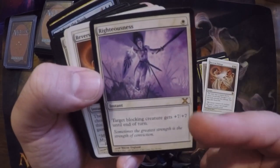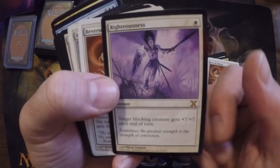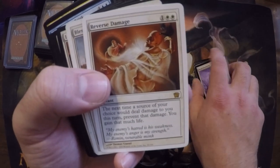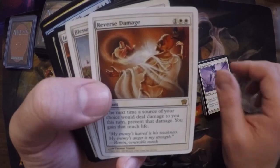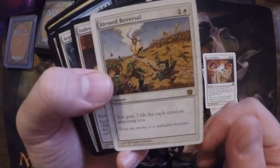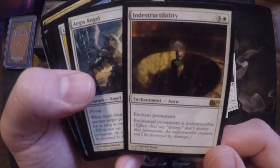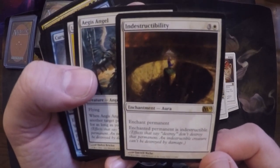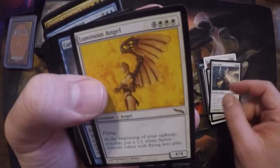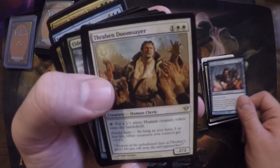Righteousness — man, this card has been huge for me ever since the beginning. Ever since I started playing, one mana to take out a Shivan with a Bird of Paradise — gotta love it. Reverse Damage — okay, Blessed Reversal, gain life for each creature attacking you. Look at the picture, it's guys slurring a bunch of goblins. Indestructibility — love seeing it again, plenty of places for a card like that in EDH. Token generator here, Curse of Echoes — I love all these curse cards.